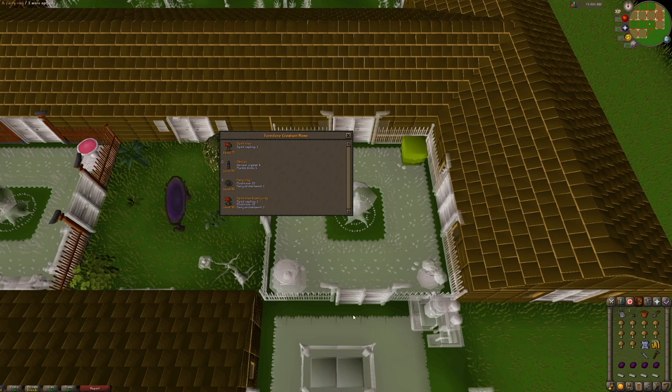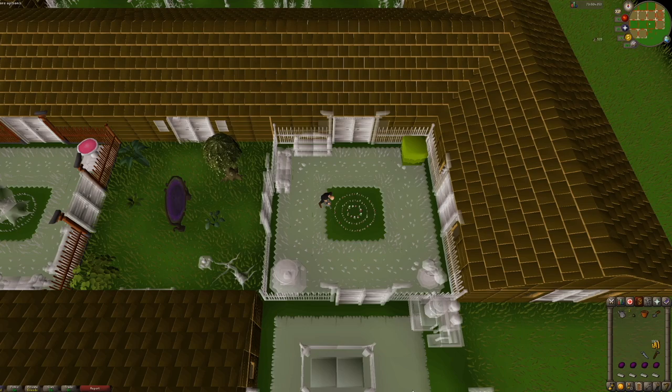Fairy Rings are useful to get around RuneScape. I commonly use them to get to Canifis and the Chasm of Fire for Slayer tasks.